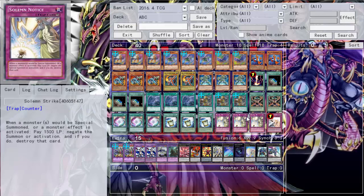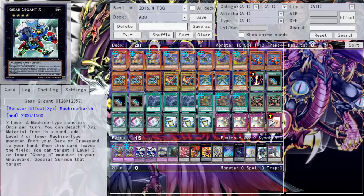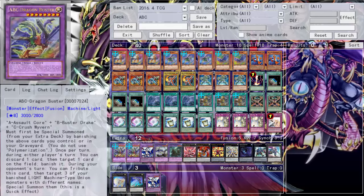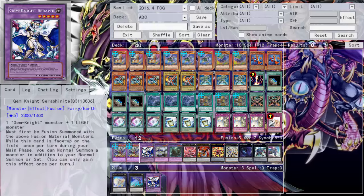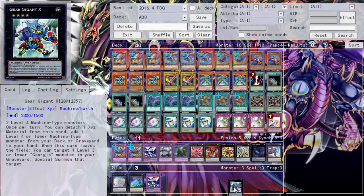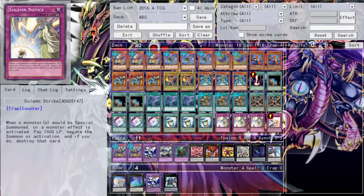I generally run two Stardust just since I summoned her twice, but you could probably drop to one. The Shaddoll Brigade, three Strike — nothing to say about that. Beatrice of course, Evilswarm Exciton Knight — you could throw in a Castel. Gear Gigant X searches any level 4 machine, so he does his job. You could probably drop Castel and Dweller down to one each because really you just want to see Brilliant Fusion. Make sure you don't clog with your Garnet — just send one new monster. You can add another Nova, another Infinity, or a Castel instead.